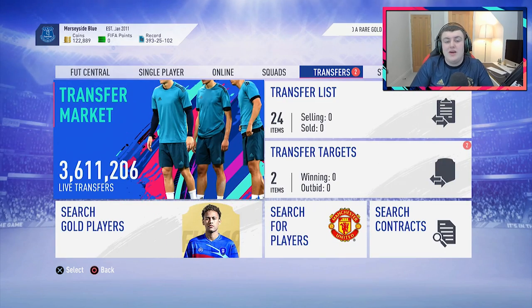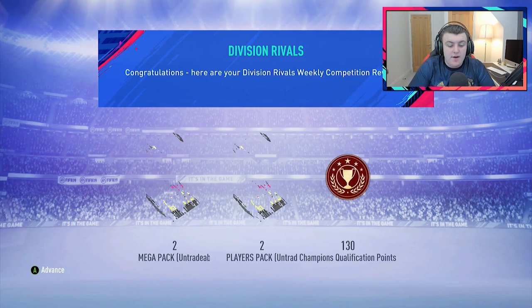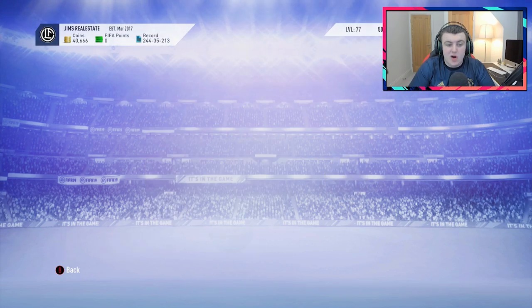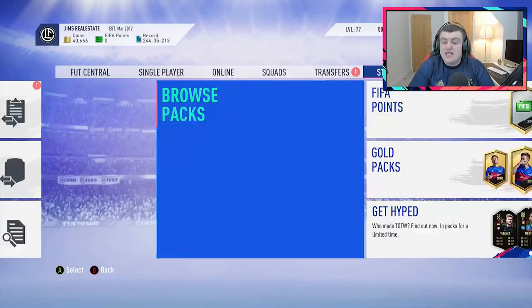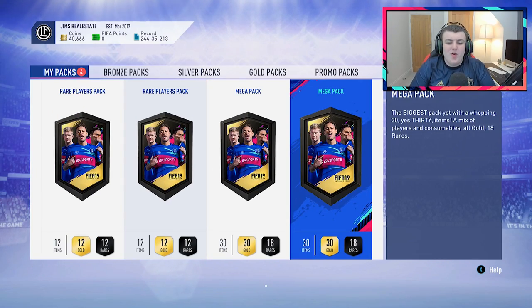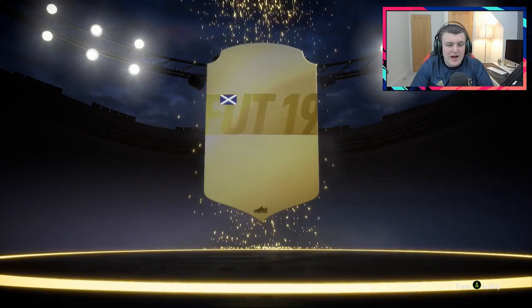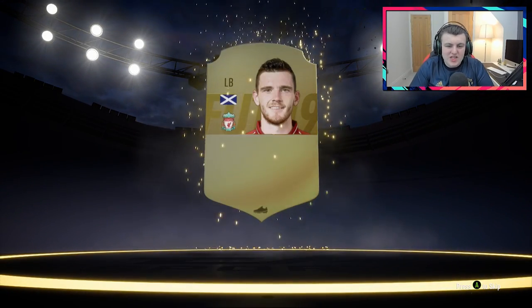Let's go ahead and go on to Jim's Real Estate account. He got Rank 2 rewards, which gives us two mega packs and two 50,000 coin packs — just some decent rewards to round off the video. We're going to go ahead and start with one of the mega packs. If he gets a walkout in one of these, I'm going to be so triggered — because I just opened them on my account and got absolutely nothing, and then Simon and Jim would have got a walkout. Was it worth the time?